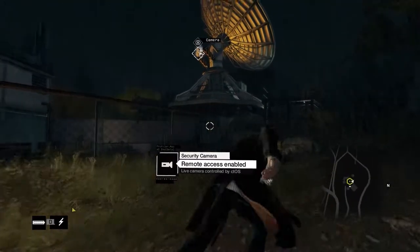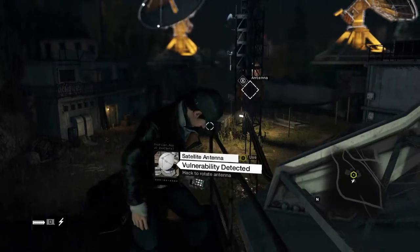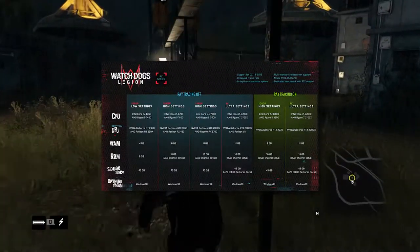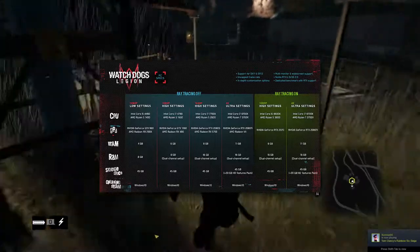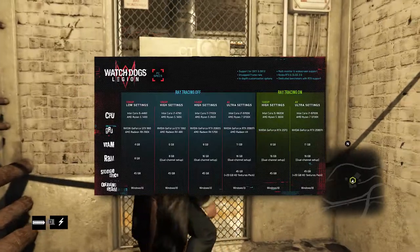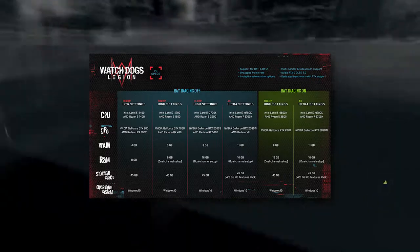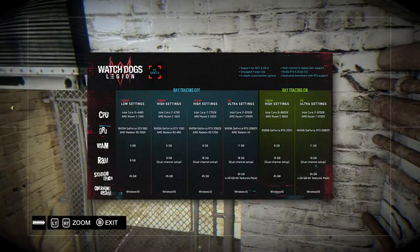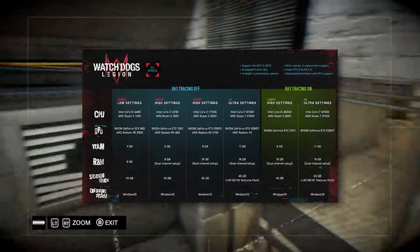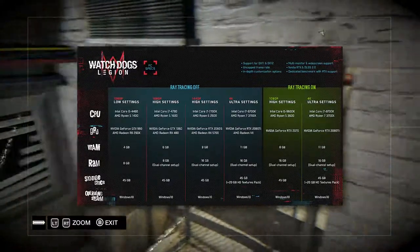Whenever spec sheets get released for different games I like to go through them, because obviously I'm not gonna have the perfect build for each category. From this chart, my i5-6600K would fall somewhere between low and high 1080p settings. My GTX 1060 with six gigabytes of VRAM would be high settings 1080p, and my 16 gigabytes of dual-channel memory would be high settings 1440p. So I conclude I'll be running somewhere around high settings at 1080p — maybe a little better than high.